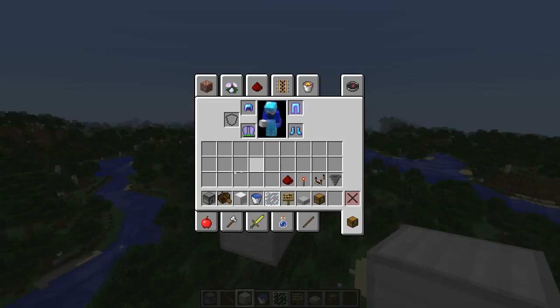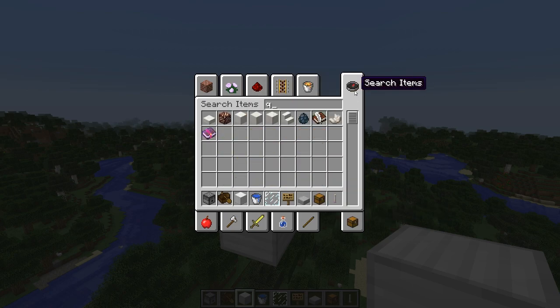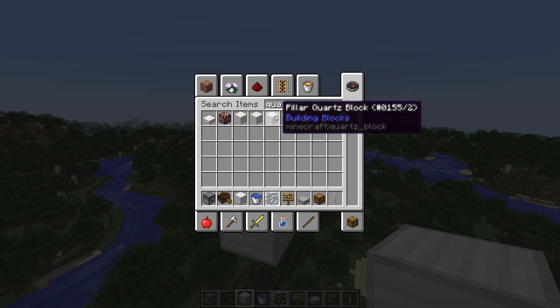Vous aurez besoin de ces blocs, pas énormément de choses. On rajoutera quelques blocs en plus juste pour la beauté, pour la déco. Vous aurez besoin d'un dispenser, des blocs n'importe — j'utilise des blocs de fer — de beaucoup de bateaux, deux double chests et un chest, d'un seau d'eau, deux vitres, des signes, une dalle, et vous aurez besoin de ça pour initialiser le système : un peu de redstone, pas grand chose, plus des coffres qu'on détruira par la suite. On va rajouter pour la beauté des blocs de la 1.9, donc des End Rods, un peu de lumière, ainsi que du quartz.